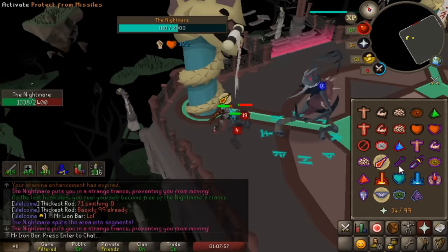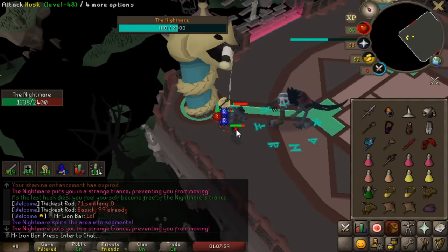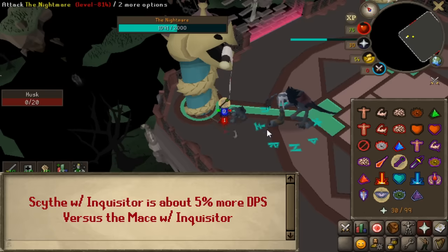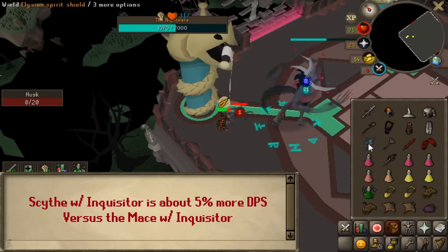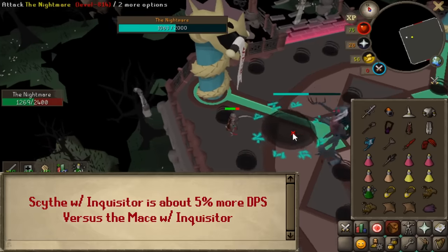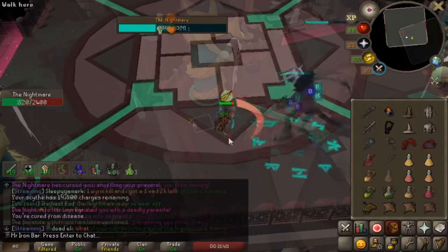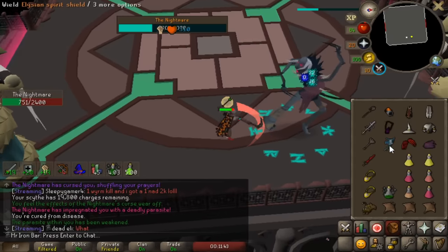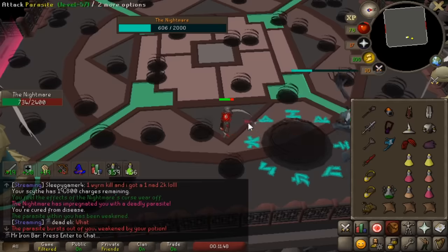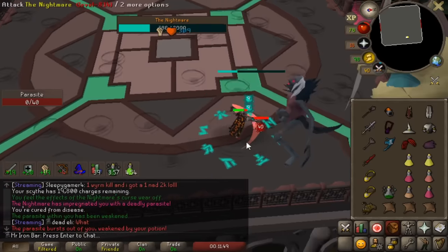The last place I want to go hard with the Scythe is Nightmare, to get some super nice PBs — that's really the only way I can PB at this point. After that we'll slowly go back to using the Scythe sparingly to not burn through blood runes. The Scythe's AOE ability comes in handy for husks and parasites.